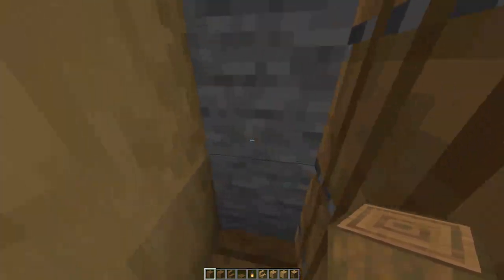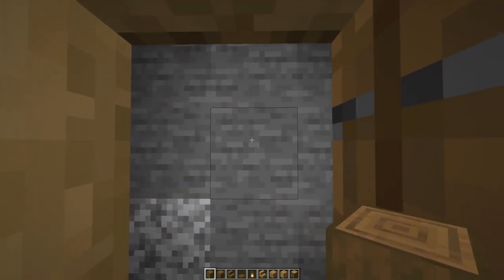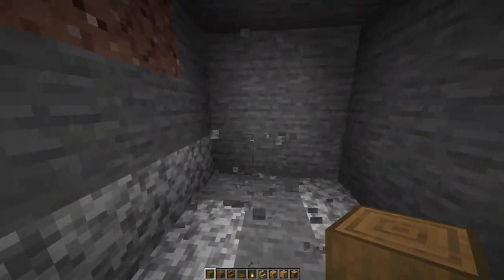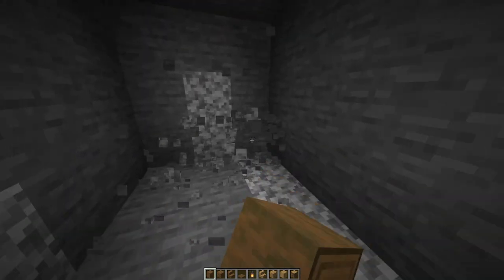When you get inside, dig a hole three by three, then dig straight for five blocks forward.